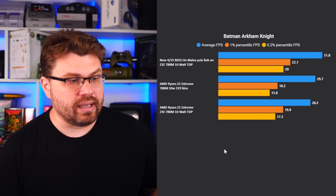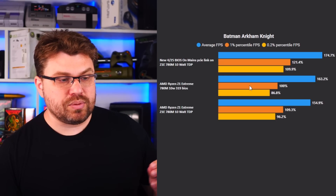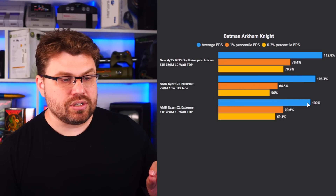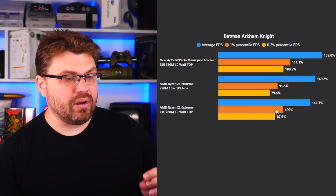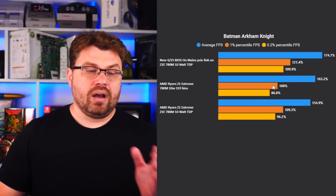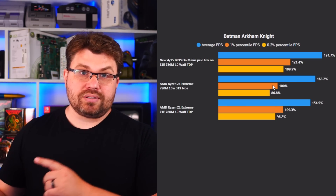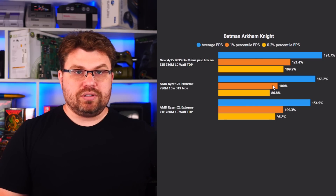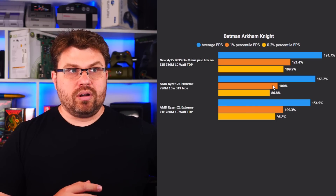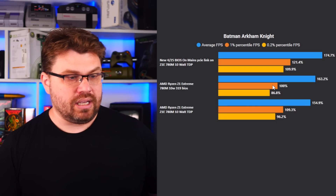However, what we're looking at here now with the 319 BIOS is that there actually is a performance regression. In this particular 10 watt test, we see that averages are about 5% higher, but if we take a look at our 1% lows, we're actually significantly worse off. Our 1% lows on the 319 BIOS are actually 10% faster on my earliest revision of the ROG Ally review — so this is a regression here as well.